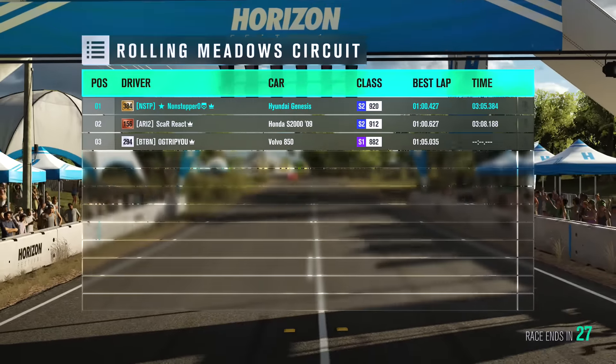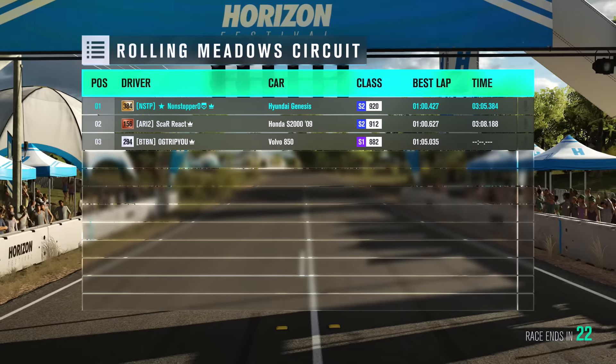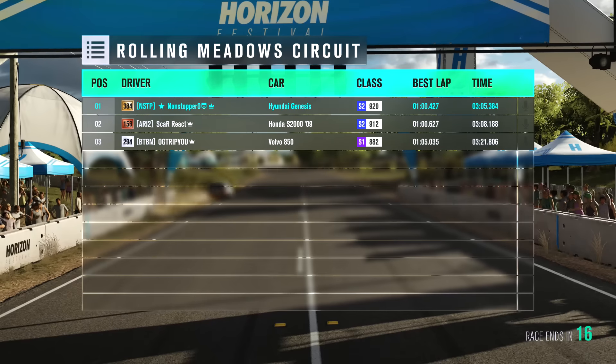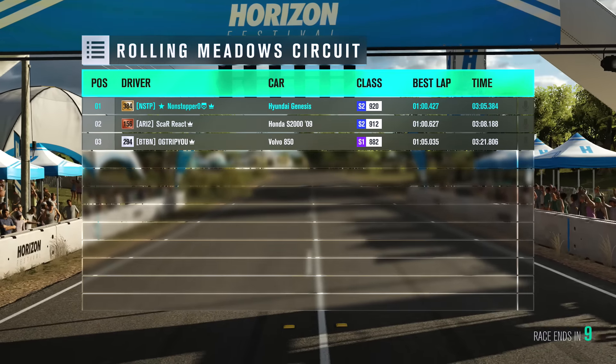After the on-road race, the host didn't win. Scores update: host at 5 points, Scar at 4 points, Volvo at 1 point. Next up is the off-road race, with a possible special challenge after.